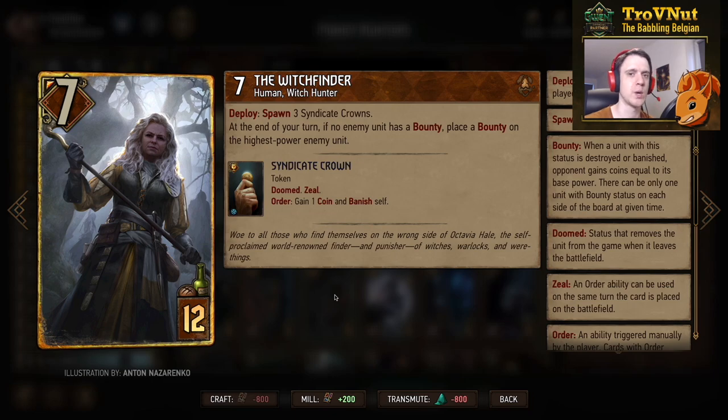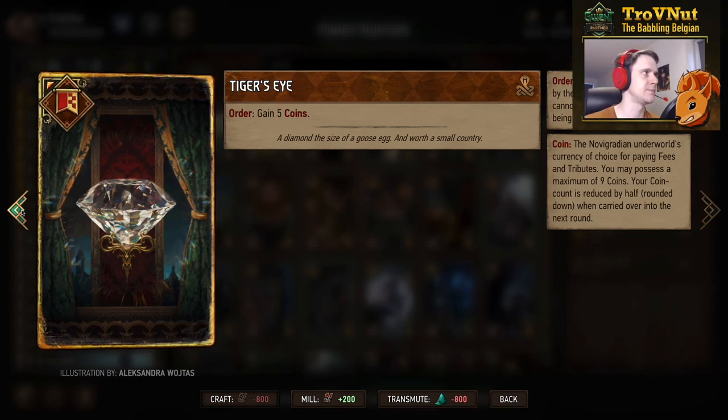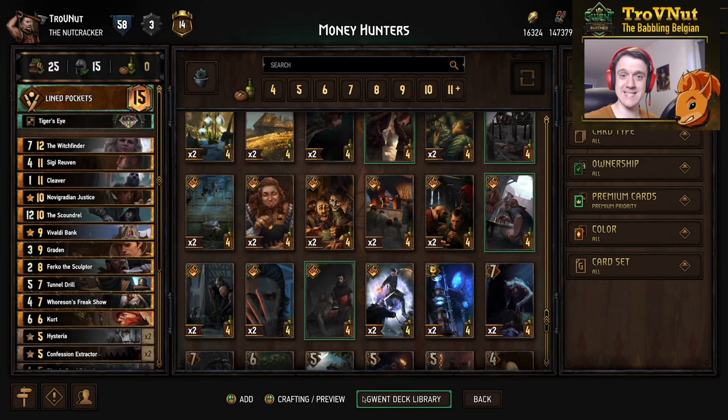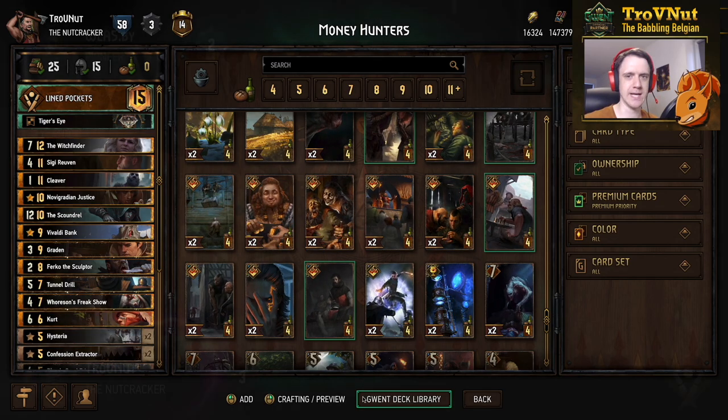But of course you can purify the Veil away with Kurt if you want to. Tiger's Eye is our stratagem — with Syndicate we always use Tiger's Eye to get another five coins to start with, which is really powerful. And then the leader ability: once more you get the ability to gain a single coin with six charges, and whenever you play a crime card you get another coin, totaling up to around 15 extra points every single match. A really good leader ability. With that discussed, let's head into a few example matches to show off just how powerful this deck really is.